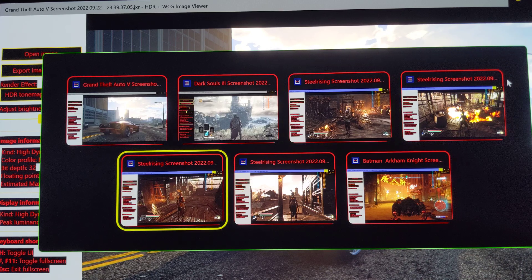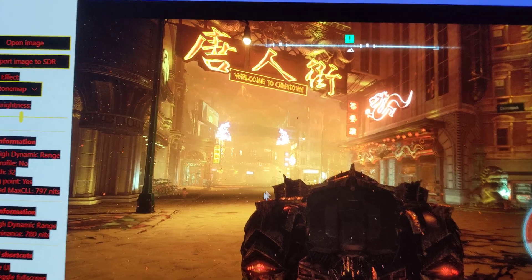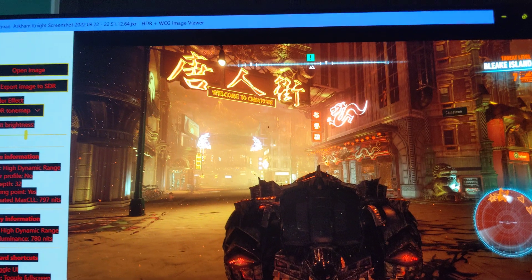This is Batman Arkham Knight, and it's looking phenomenal. We see the same behavior — 797 max estimated CLL. All these signs here are super bright and detailed even in the distance. When you look at these distant objects, the recording might look blown out, but up closer they look perfect.